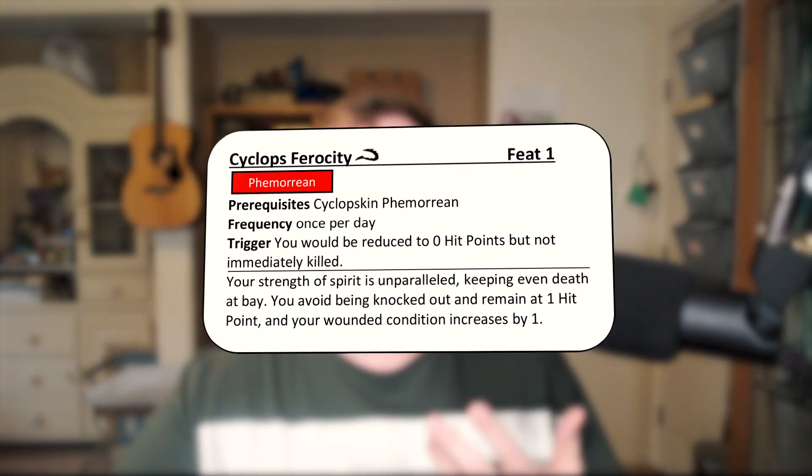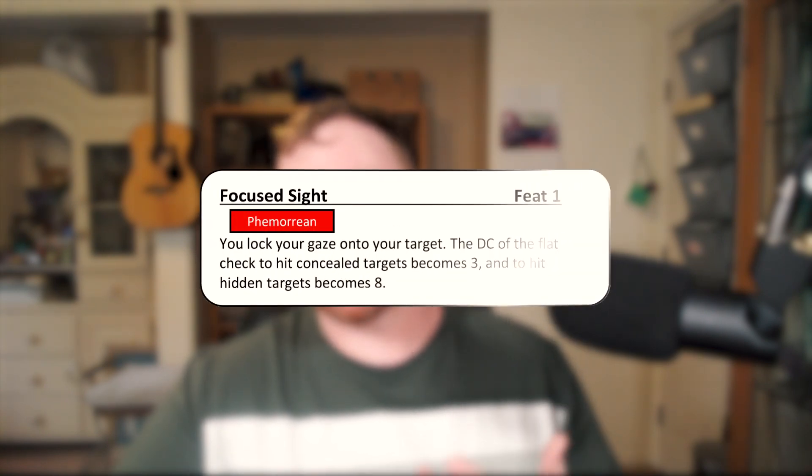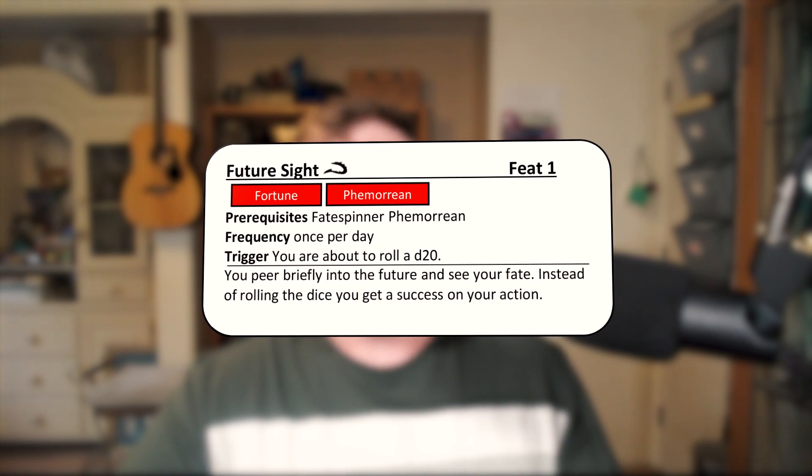As you can see here, we have quite a few first-level feats. We have Cyclops Ferocity, which is basically the same as Orc Ferocity, and Focus Sight. We have a lot of feats that use reactions, and I really wanted to draw on the Cyclops ability to see just a tiny bit into the future. I felt there was an opening in that design space to have a lot of reactions as an ancestry, not just your class. One of the ones that might be a little odd when you first look at it is Future Sight. This one is Fortune, Open, and Fomorian.